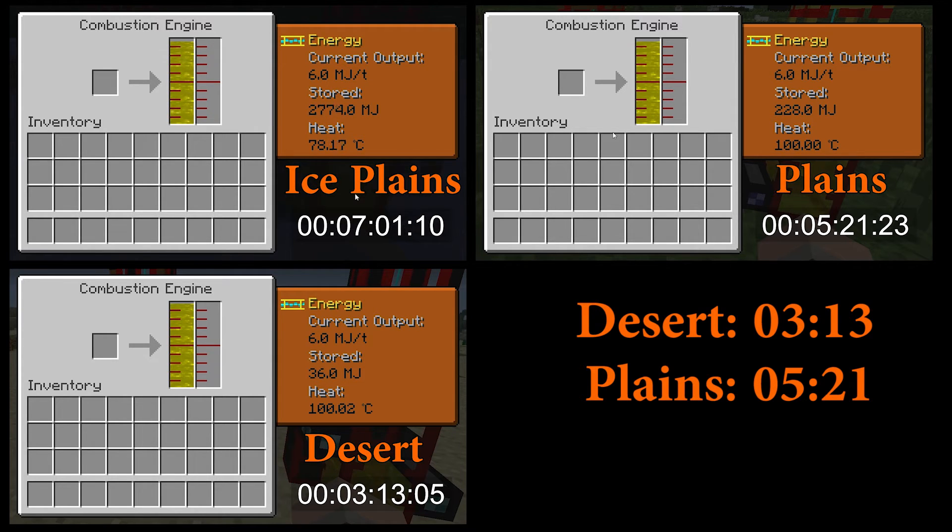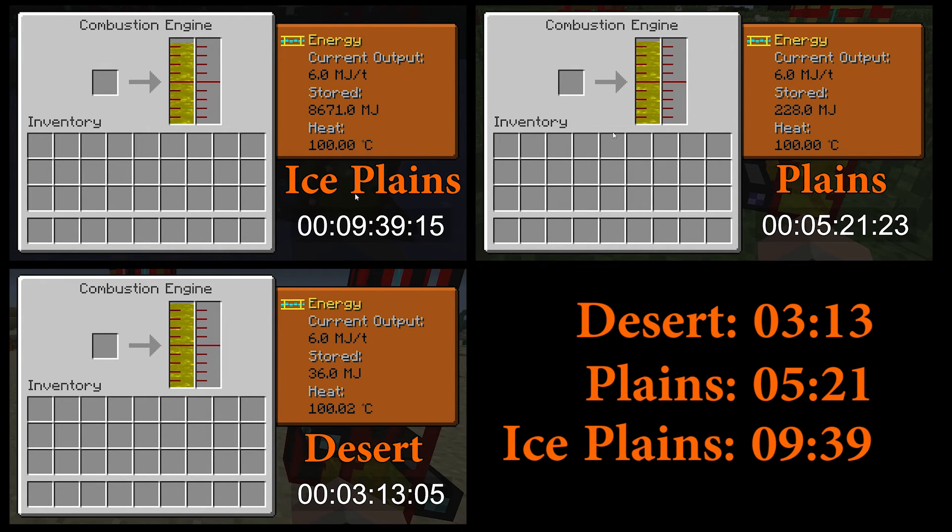And as we expected, the engine in the ice plains biome is taking a lot longer. Just by looking at the current time, we can see that it's already taken more than twice as long as the engine operating in the desert biome. And finally, it reaches the 100 degree mark at 9 minutes and 39 seconds.